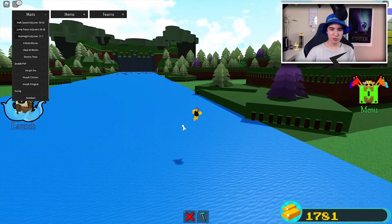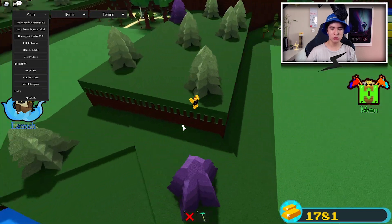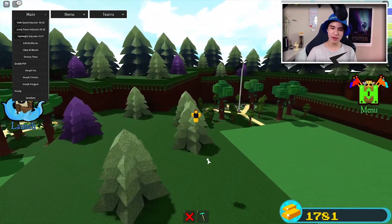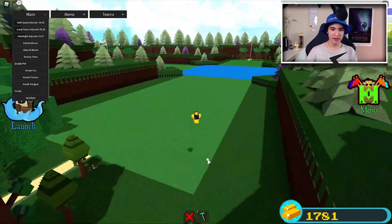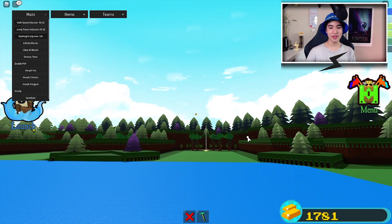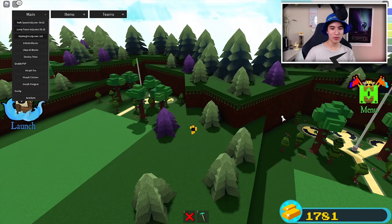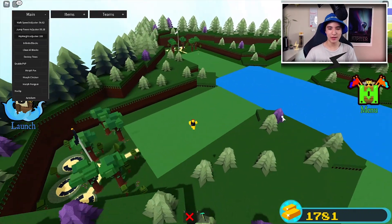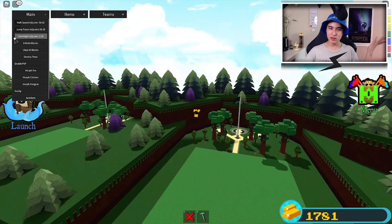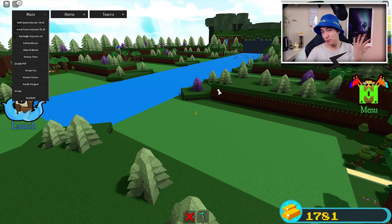You can actually just walk on the water, which is definitely useful in this game so you don't die. You can also use it to walk up stuff. If it's still too high you can turn it up even more and just walk straight up on it. You can turn this up all the way to 100, which is super high — the game still considers that the ground. Now you can literally walk up everything without even noticing, taking huge steps. There's also an auto farm for getting to the end.